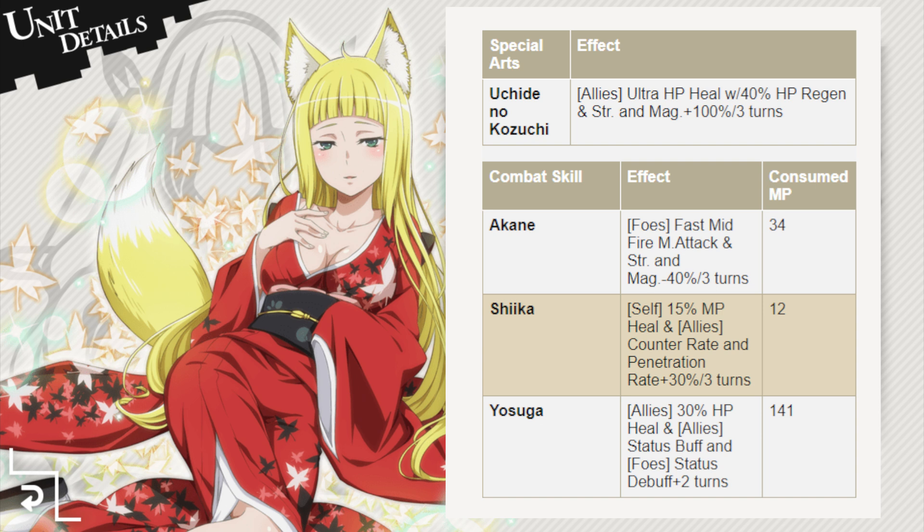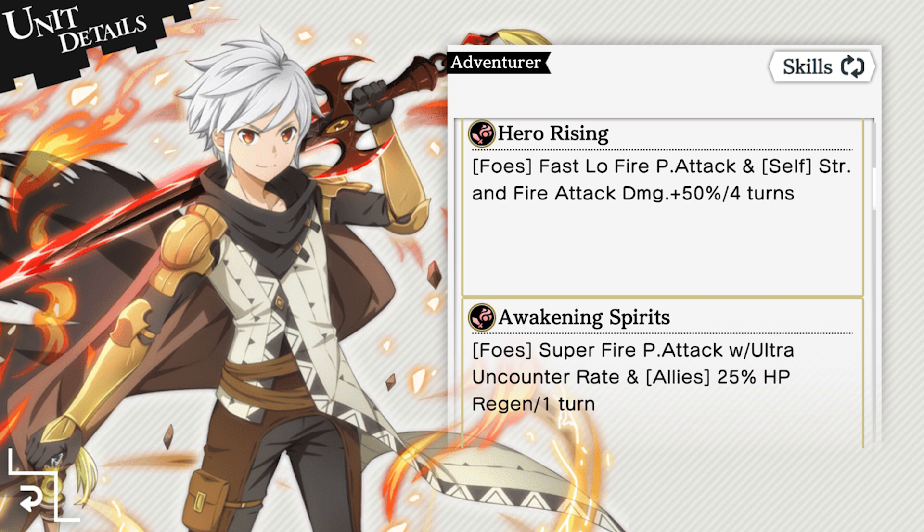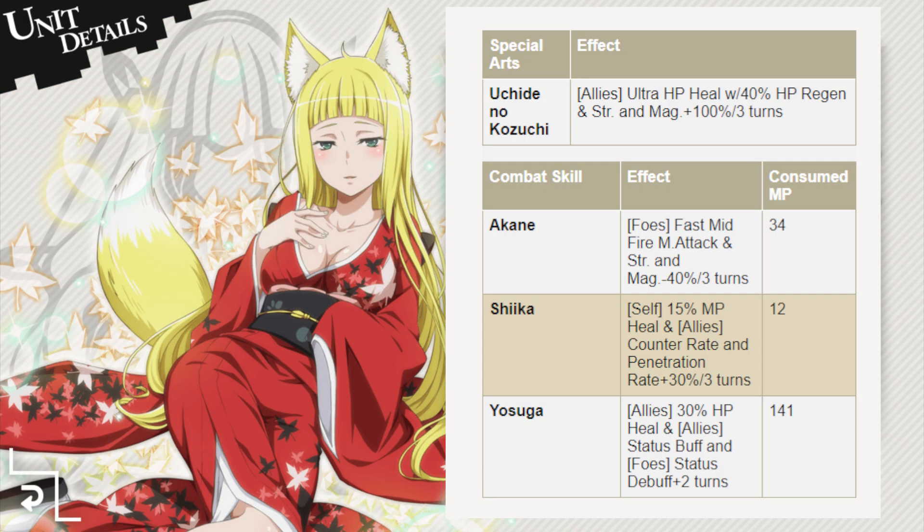And it doesn't stop there. In addition to these great healing effects, all your party members get a 100% strength and magic buff, and it lasts for 3 turns. Since it affects both strength and magic, Haruhime is an extremely versatile unit that works in physical, magic, and even party compositions that contain both types of damage. There are many units that have double buffs that increase their magic or strength by 40 or 50%, but this special arts still helps them, because you'll get a 60 or 50% increase after Haruhime's buff.